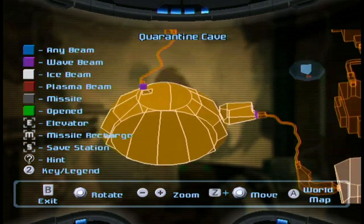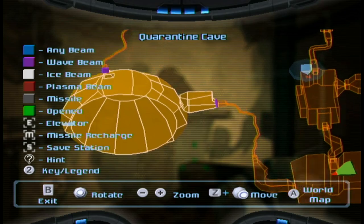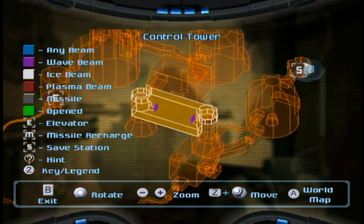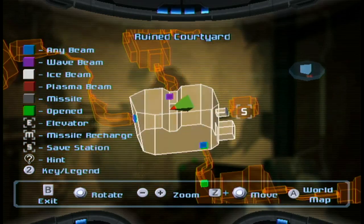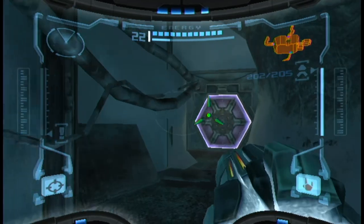We do need to check the quarantine cave, but we also need to get up to the control tower. So first order of business is we're going to go to the control tower and then backtrack.